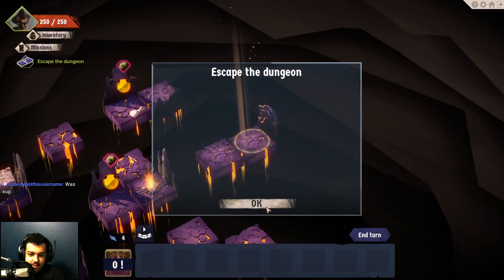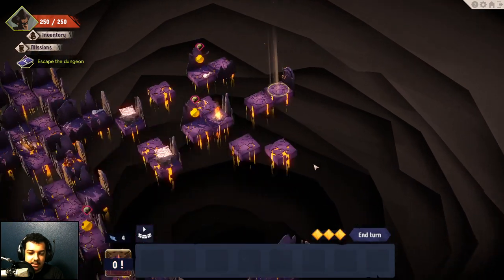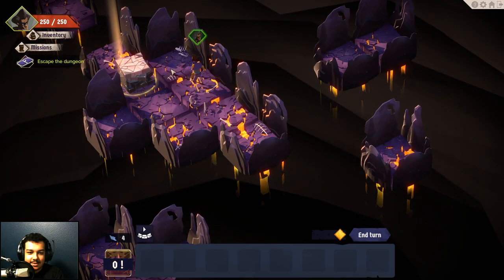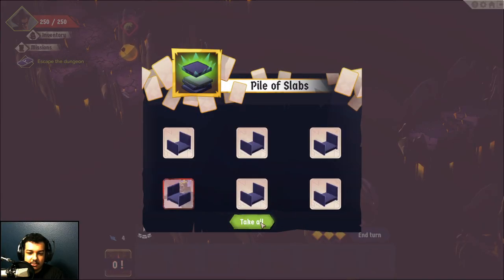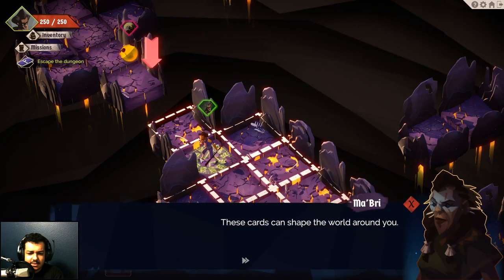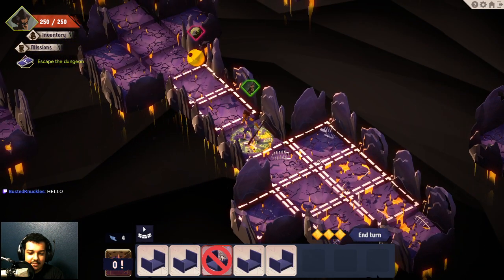Escape the dungeon. Don't know why there's a whole box here — extremely strange. So we move like this, click the squares, and then you come here; we pick up some slabs so we can build a bridge. Like, why can't this just be complete and I don't have these slab things?